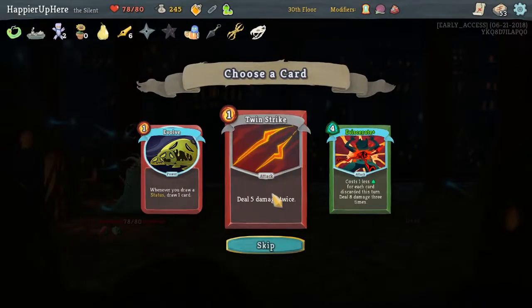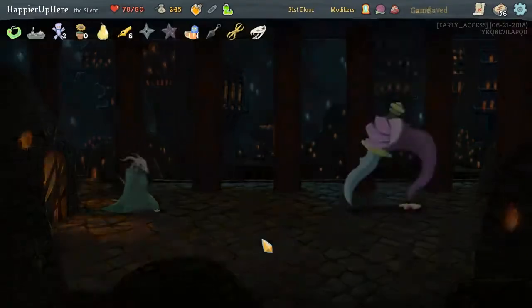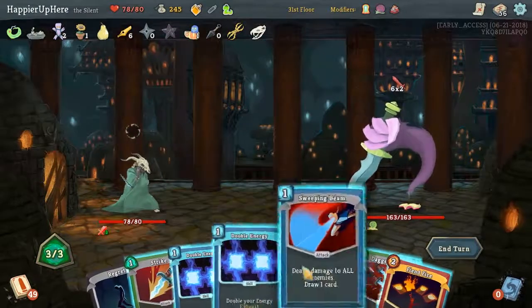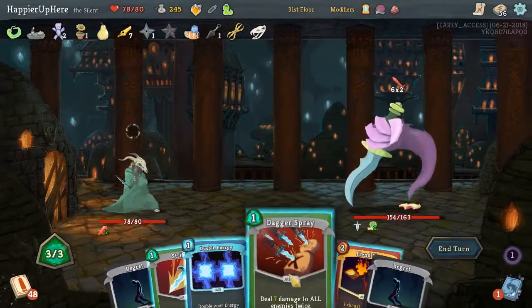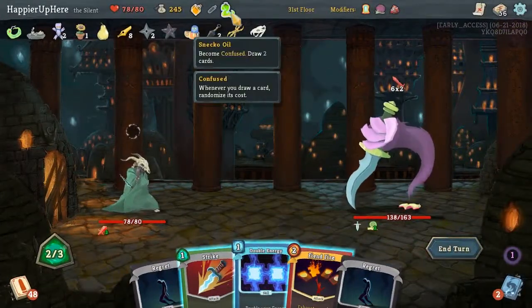Twin Strike — that's 14 damage, why not? This is very dependent on what we draw. Let's not double our energy — I don't think we need it, maybe double it once. We draw another card. Dagger Spray and Fiendfire. We don't have any defense though.